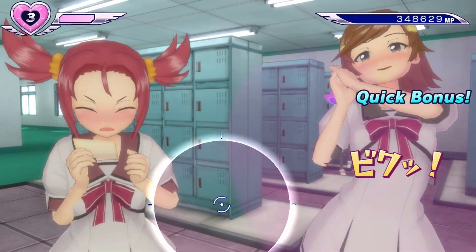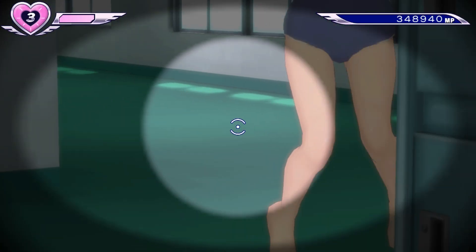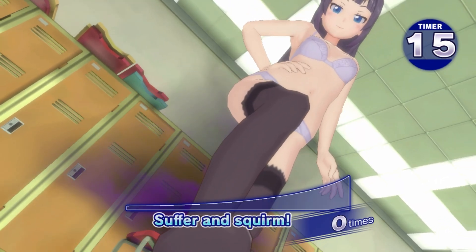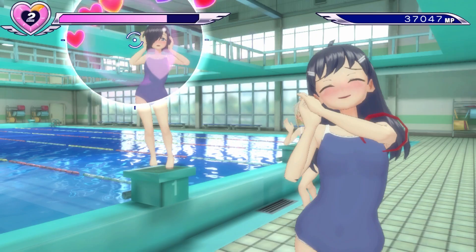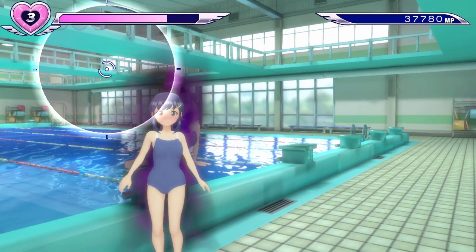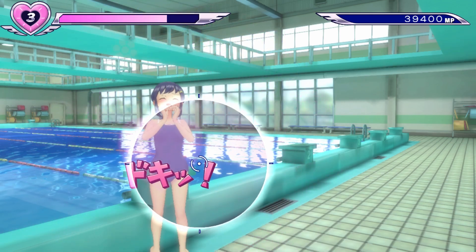Each girl has different weak spots. For some girls it can be more effective to fire your filth in her face, or maybe her chest, thighs, or feet. Different girls like it different ways, but if you can remember their faces and what they like, you'll be able to plow through them in no time. One thing I really like about the Gal Gun series is that each of the games has a different feel to it, so they each have their own identity and it doesn't just feel like more levels for the same game.